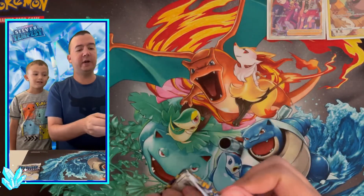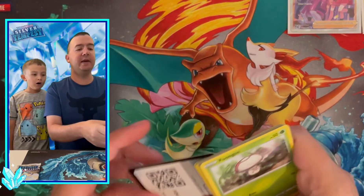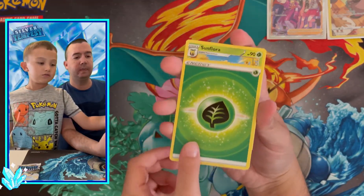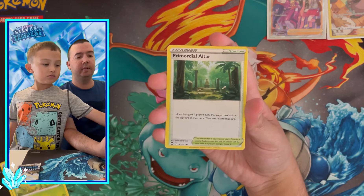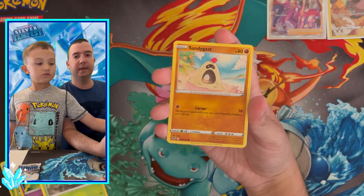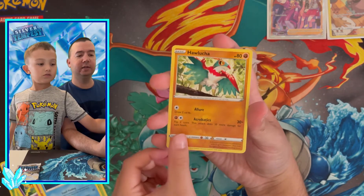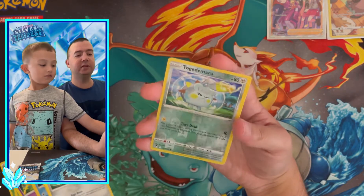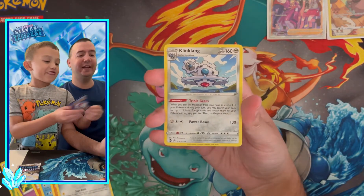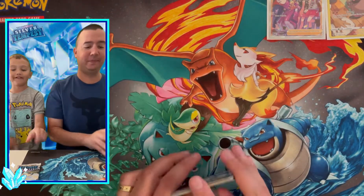Thank you guys so much for watching — wherever you are, we hope you're having a great day. Pack seven cards include Sunflora, Deerling, Foongus, Sandygast, Relicanth, Halucha, Togedemaru, and a reverse holo Togedemaru. We nearly got excited thinking we saw silver on the rare — almost thought it was a big pull — but it turned out to be a Klang. Down to our last pack!